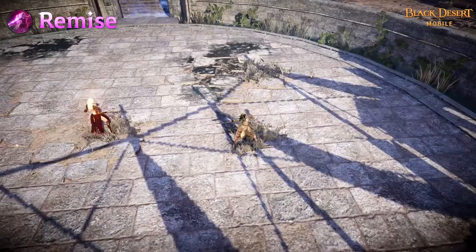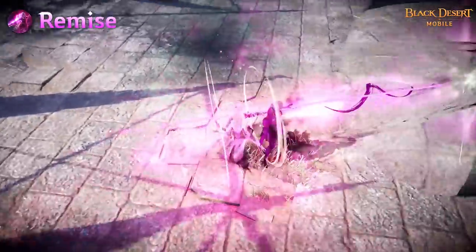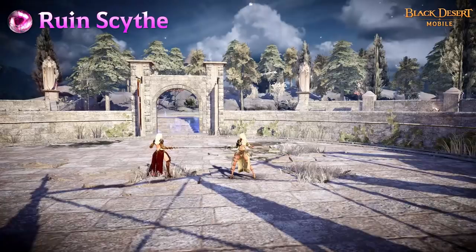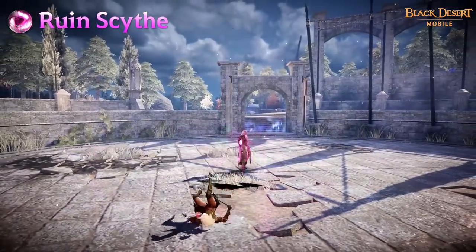In addition, Remise increases Eclipse's DP on hit and Super Armor is applied while performing this skill. Rune Scythe is a skill that throws her charm near enemies to slice and dice them. The last hit will knock the target down and decreases their DP.